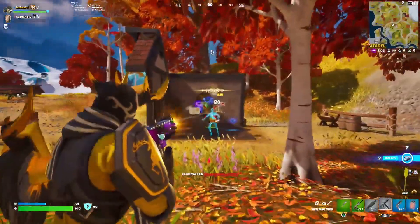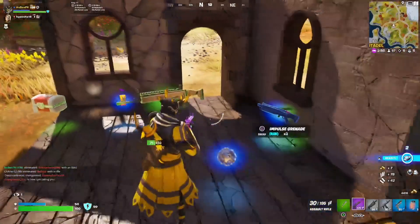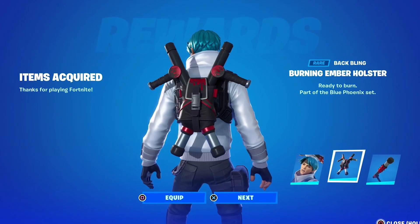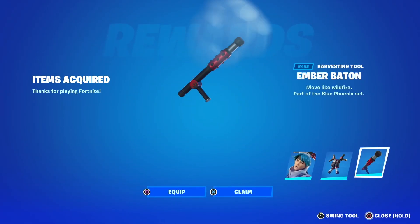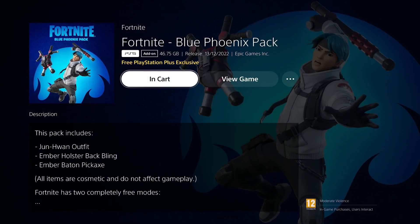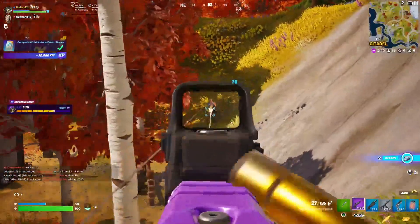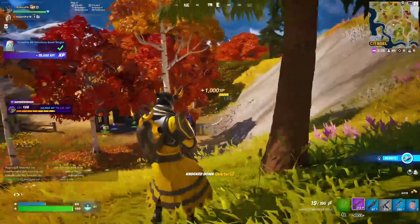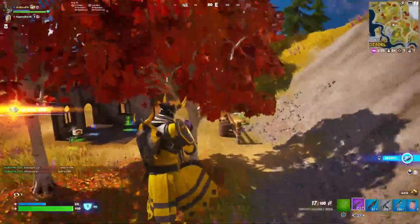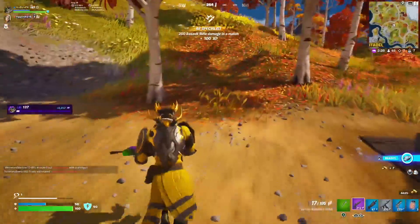The PS Plus Celebration Pack is useful for PlayStation players — you can redeem the free Jun One outfit, the Burning Ember Holster back bling, and the Ember Baton pickaxe by simply searching for this pack on the PlayStation Store, installing all items onto your Fortnite account, and launching Fortnite. If you don't have a PlayStation, ask a friend or family member to log into your account to redeem it, and hurry as once these expire you can never get them again.